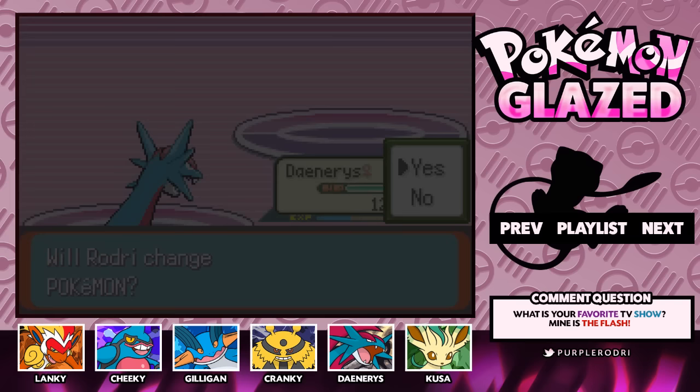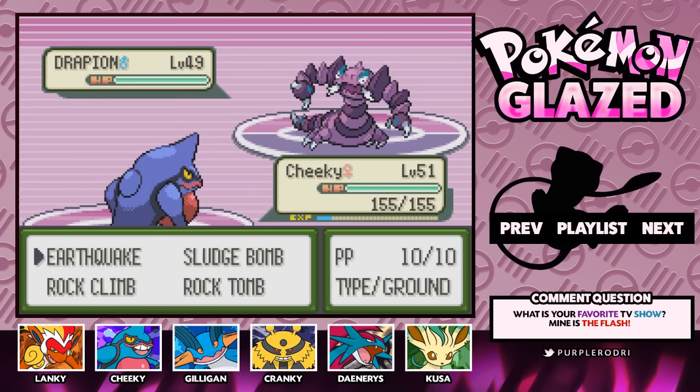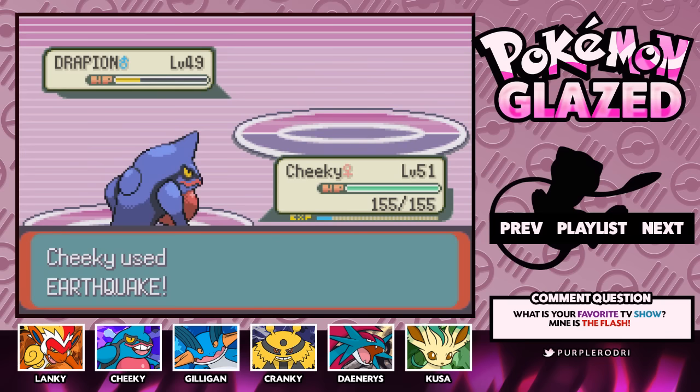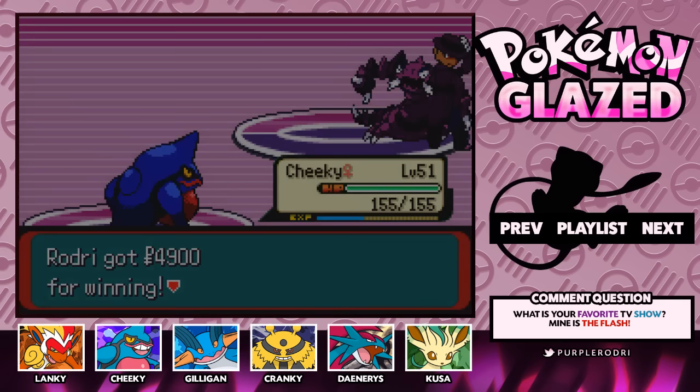Last but not least is a Drapion. I'm going to go ahead and send out Cheeky — I want to use everybody. Now Cheeky is out in the battle as well. We're going to go ahead and use the Earthquake. You know what, I feel bad — this purple room is so pretty that I don't want to destroy it, but we have to do it to win the battle. Oh my goodness, it almost took it down. Still surprised that we haven't seen many hyper potions or full restores — we're leaving them in the yellow area, which is probably a good thing for us. Let's go for the Earthquake — the Drapion is going to go down. And there we have it, ladies and gentlemen. We gained a bunch of XP. We defeated Elite Four Magnus. Your power far surpasses mine. We got 4,900 for winning. You've defeated me, so you may progress to the next room.